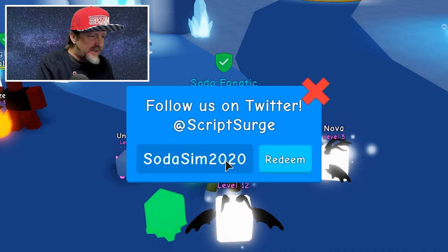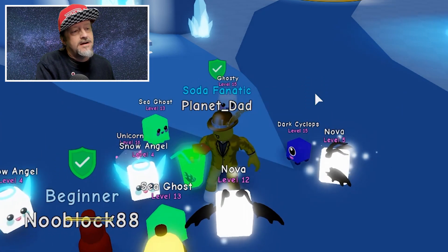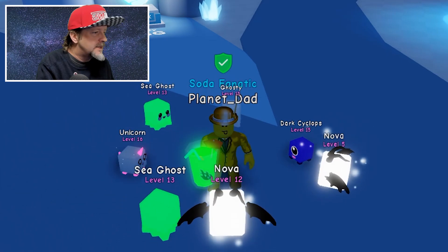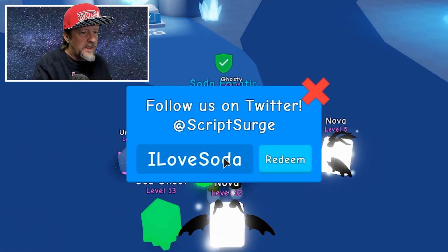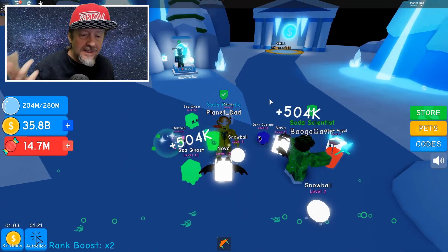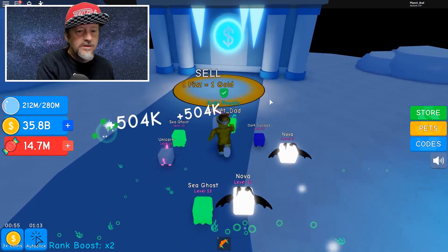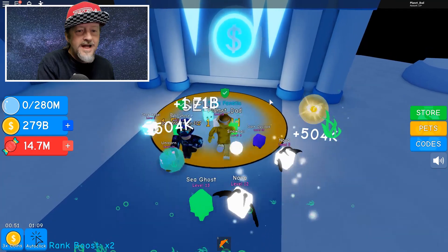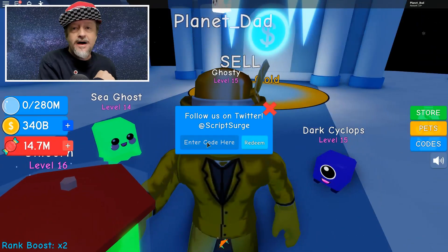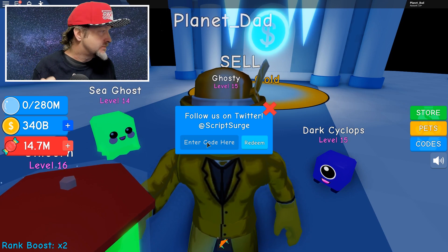The code ice cold gives triple coins — I love it too. Now I'm going to keep entering codes because I'm not that worried about coins at this moment. The next code is I love soda, and that gives us another minute and a half of auto grind. Those two codes work really well together — I'm getting triple coins and it's auto clicking for me. I'm going to jump over to the sell station with the auto click going. I've got 340 billion coins and 14.7 million candy right now — we're going to be able to open up a lot of those eggs.